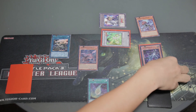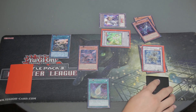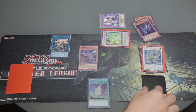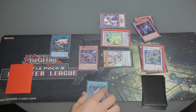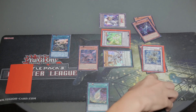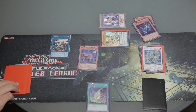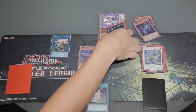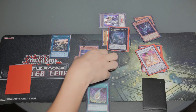Activate Carbonadon's effect: by banishing it, you can special summon a normal Dragon-type monster whose Level is 7 or less, and you can special summon it in defense position. Special summon Master Pendulum, the Dracoslayer — though it doesn't have to be that card specifically; I use it for some reasons. Now I have two Level 4 monsters. XYZ summon Diamond Dire Wolf, then activate its effect by targeting itself and Swan Knee, and destroy both of them.